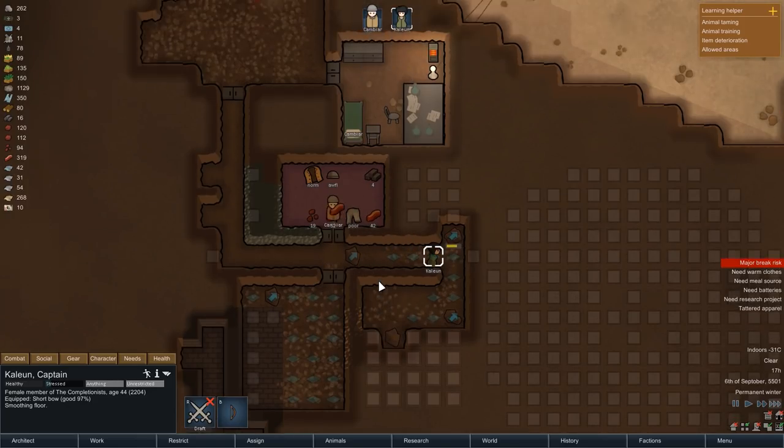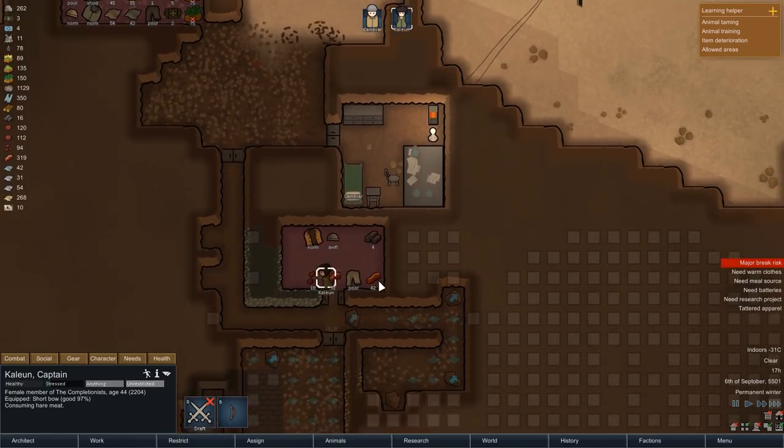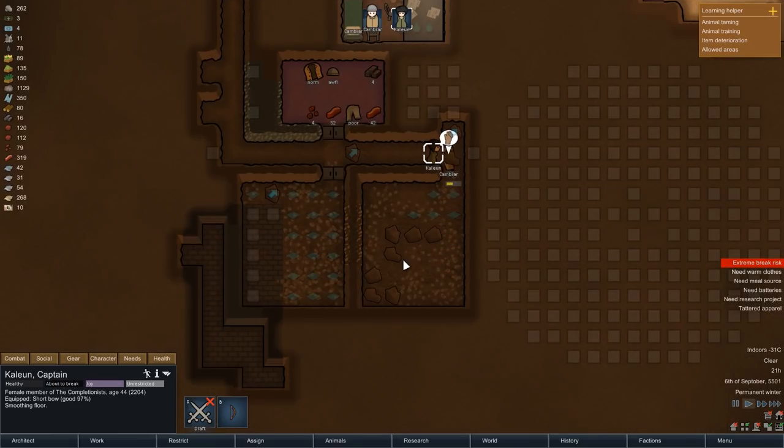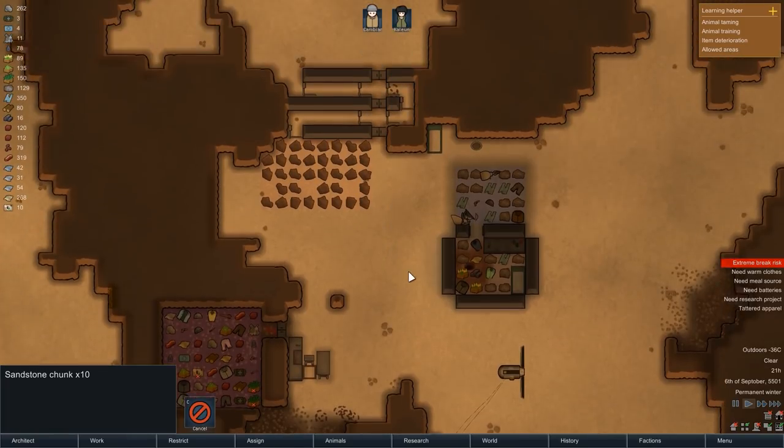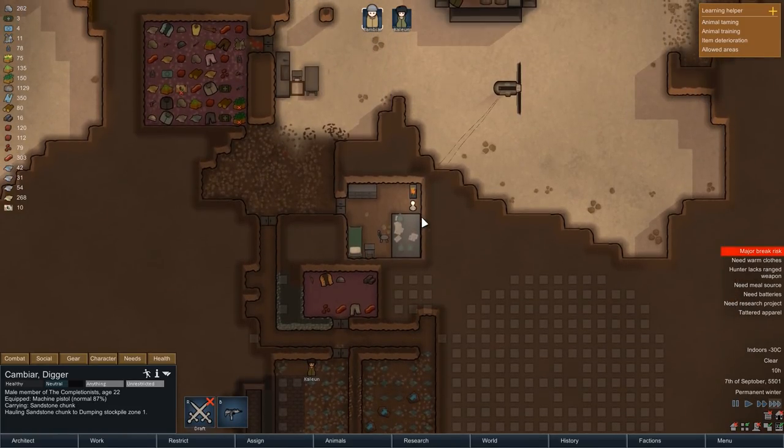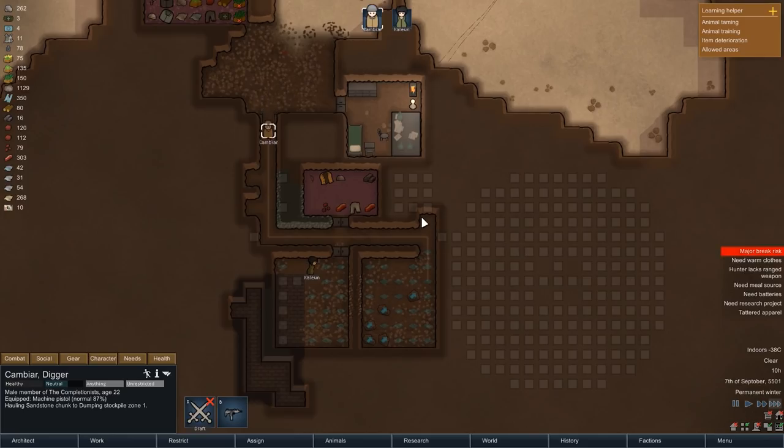We can once again queue up some smoothing so Kalian can make herself useful, and a few hours later in the evening the room is entirely mined out. The next morning starts with hauling and smoothing — I have slightly expanded the dumping stockpile behind our defenses, and that is where Kambiar is currently hauling all the stone chunks.